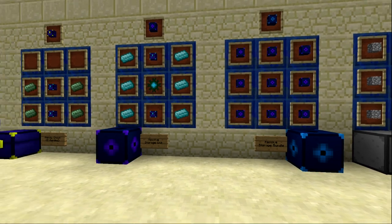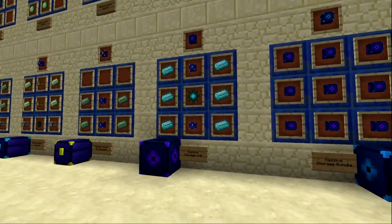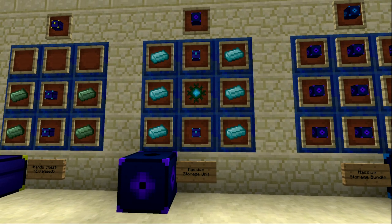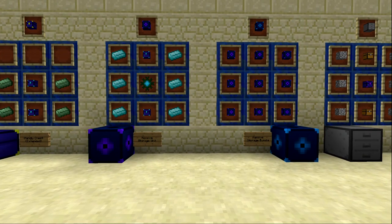Those are the massive storage units — very handy but more expensive to create than barrels, requiring advanced alloys, an activated advanced ender core, and two large ender chests which are expensive on their own.